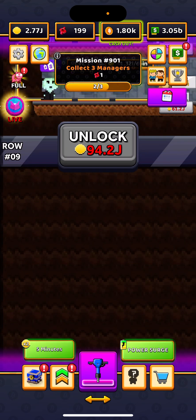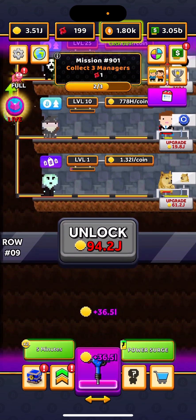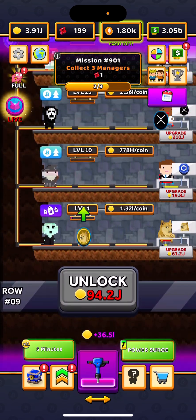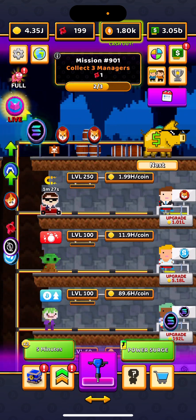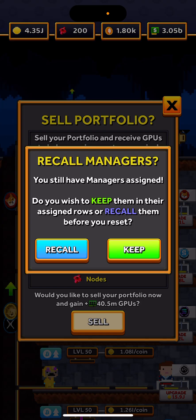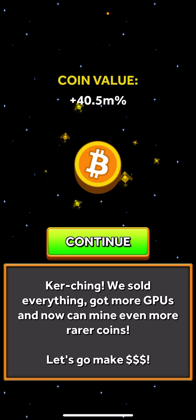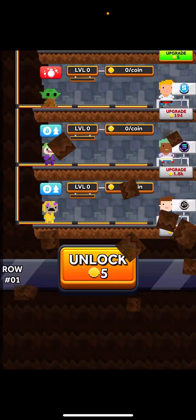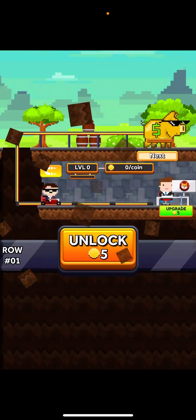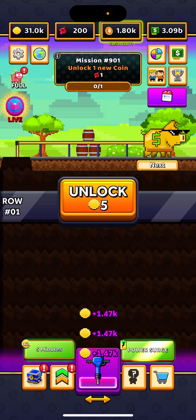So what are we doing? We're clicking here and unlocking coins. Even though row 9 I could unlock fairly soon, I'm going to go ahead and sell it because odd number rows do not pay out Satoshis. So we're going to go ahead and sell this — it does give you extra money each time you sell. After all my boosts I'm now earning 1.47k per click.